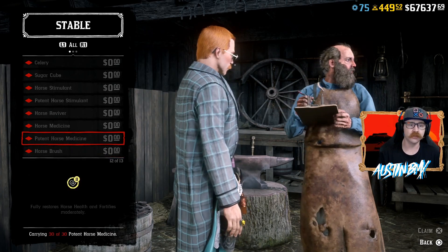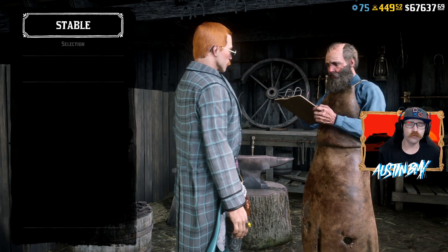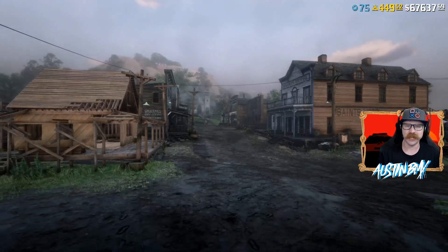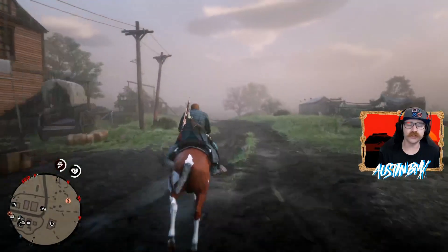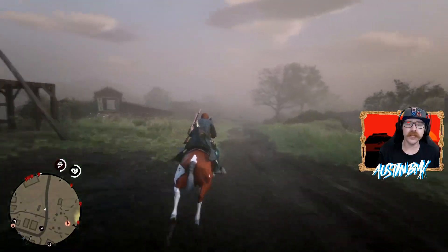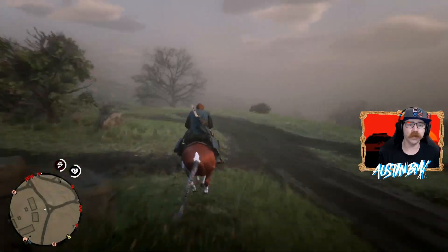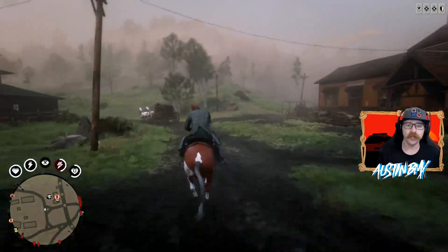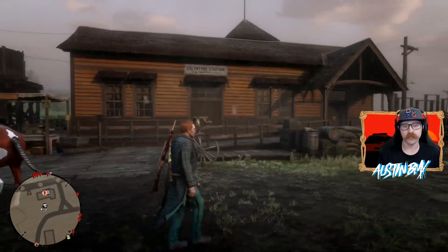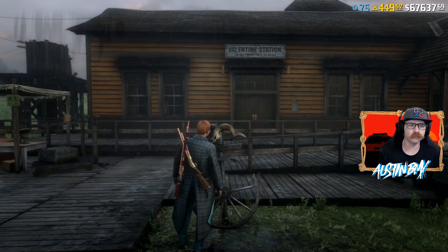Everyone might not be able to hold 30 in their satchel, but that's okay because we can still get a lot more of this stuff for free this week if you follow these steps. I first recommend going to the stable, grabbing all this stuff for free, and filling up your satchel as much as you can. Next we're going to head somewhere safe because the next step is going to take a little bit of time. We're going to go to our camp to use the catalog to fill up our lockbox. We're down over by the Rhodes area, Lower Heartland.